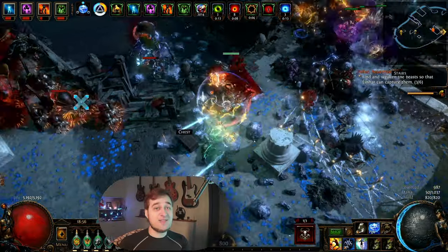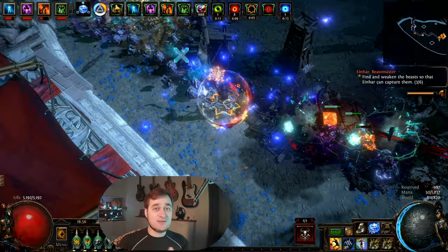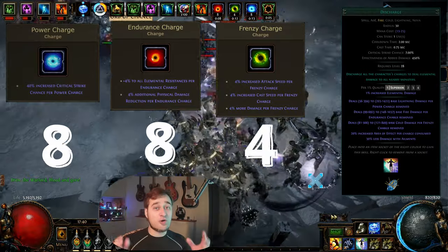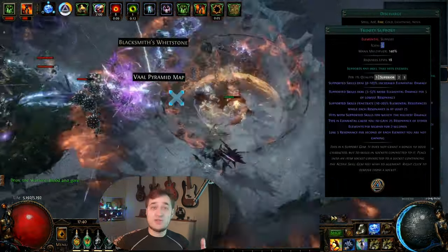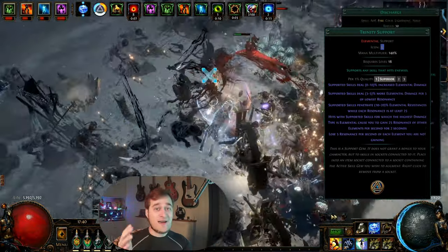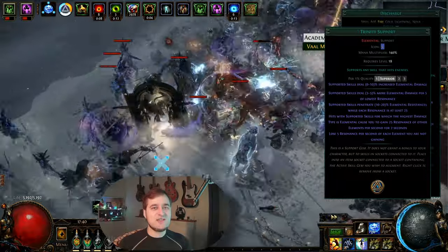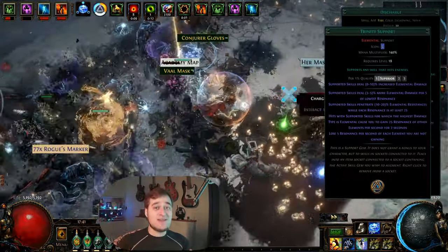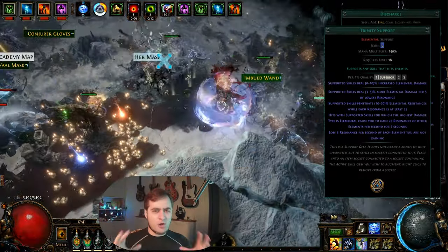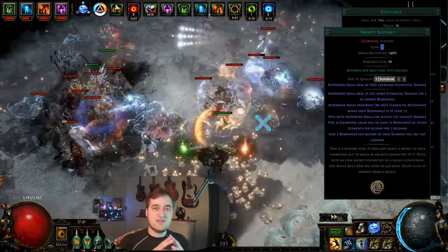Have you ever wanted to play an Elementalist build that deals damage with every single type of elemental damage? In this video I present an Elementalist build that uses Discharge spell on 8 Power, 8 Endurance and 4 Frenzy charges for a total of 20 charges. The build exploits the new Trinity support gem that provides Elemental Penetration for Cold, Fire and Lightning damage, and Discharge of every element coupled with 100% critical strike chance also gives the build shock, ignite, and most importantly shatter of frozen enemies.